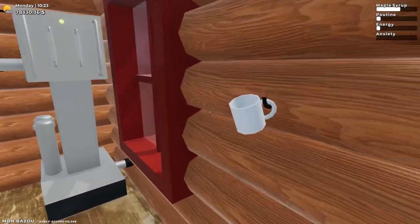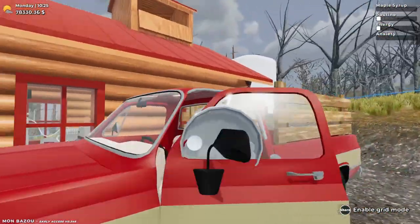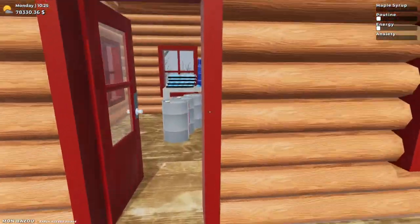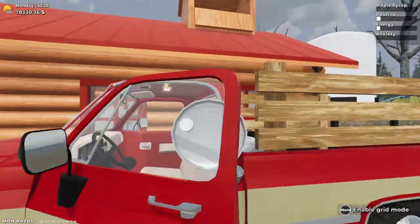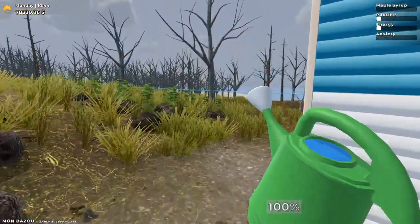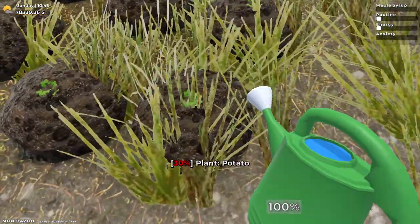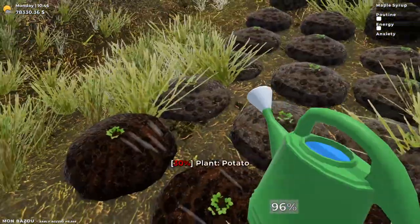Now let's take all four of these back. After drinking up this maple syrup, let's bring all four to the Federation and also try to sell the French Fry Packs while we're at it. Before we do, the plants in the corner of my eye on the trail need to be watered — so just click and water them.